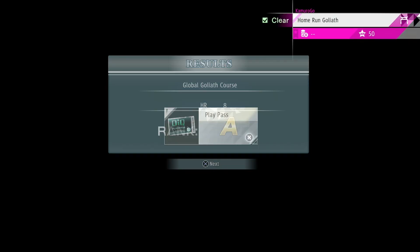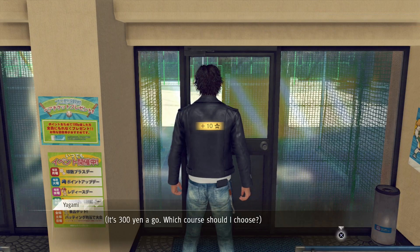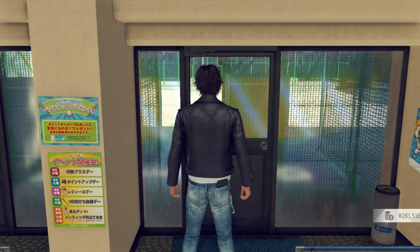Take an A rank. Better than failing. All right, let's do the challenge course.